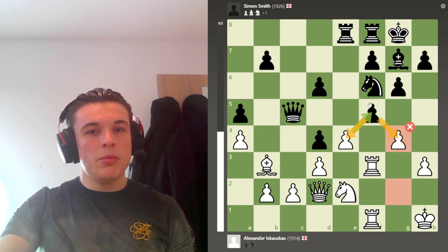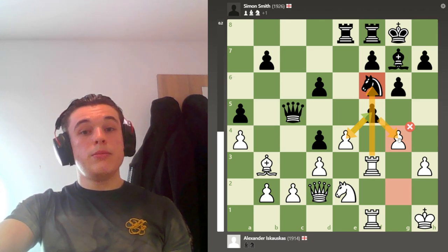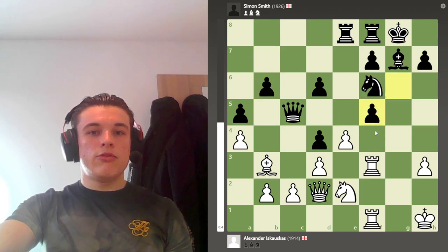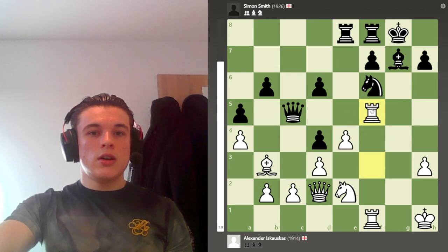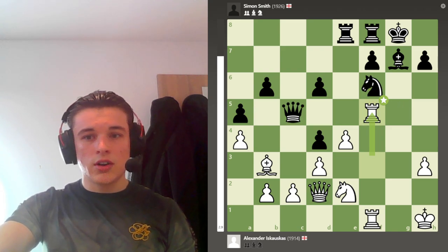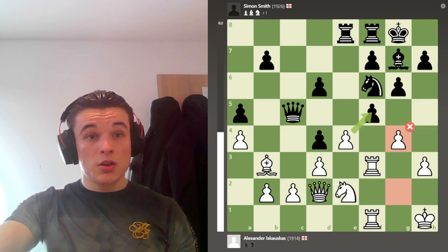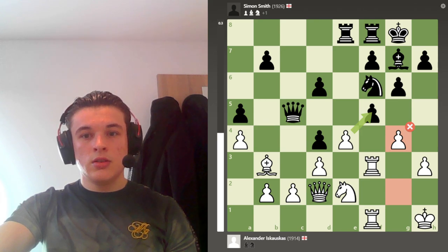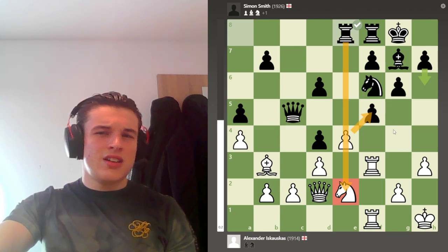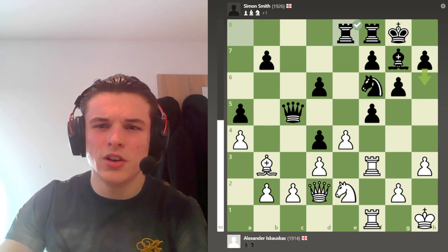He can't take either pawn because again it's two pieces for the rook. I'm simply threatening to take, take, and take. Say he plays B6 — I'm attacking his queen, attacking his knight, getting two pieces for the rook, and it's completely winning. The computer doesn't like G4 and prefers me to take, but I personally don't think it really matters because the same sort of position is going to occur anyway.